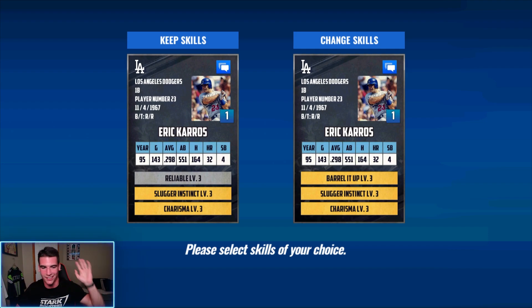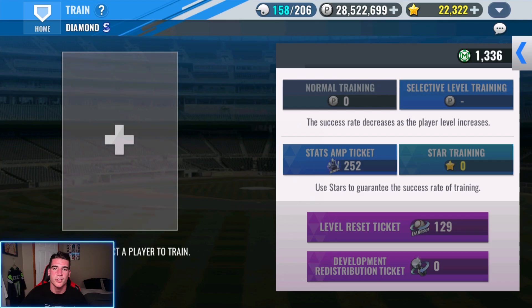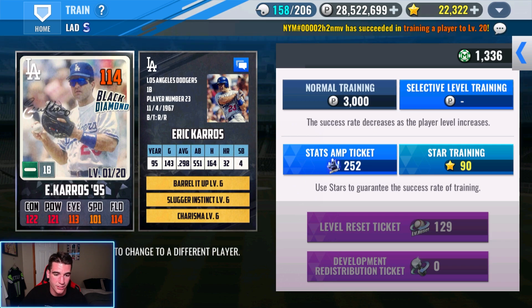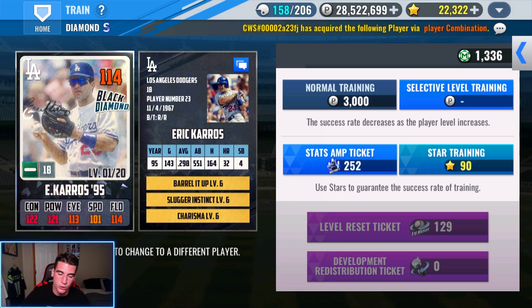Blast blue premium skill change to get Luck — I'll take it. Now it's time to train Keros. This card is going to be pretty easy to train for Barreled Up because fielding is already at 114, so if we get six fielding, we're good — he's at 120. Then we can afford to give a little more extra to speed as well, depending on how we get to contact and stuff. So this set is actually going to be perfect.